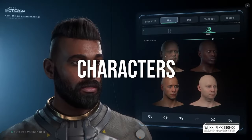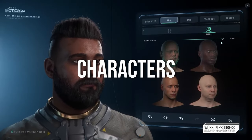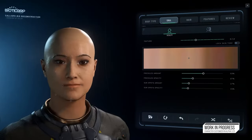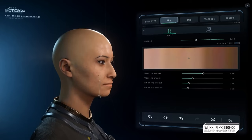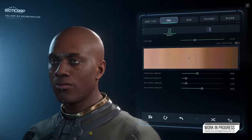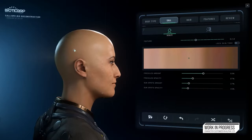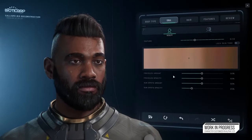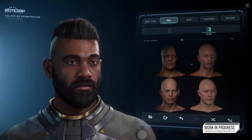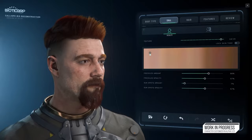First up is characters. Star Citizen 4.0 will bring even more customization options, so if you thought your space beard couldn't get any more majestic, think again. Additional hair, facial hair options, and face piercings will let you tweak your avatar until it's as unique as a snowflake, or as grizzled as a space veteran. It's become more immersive, and I just feel like these updates for character customization are definitely a great step forward.